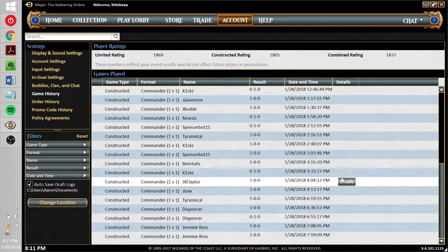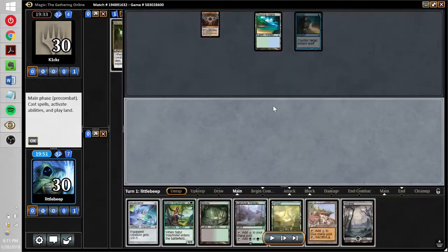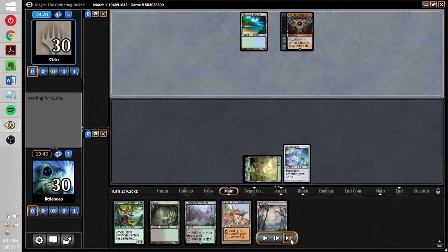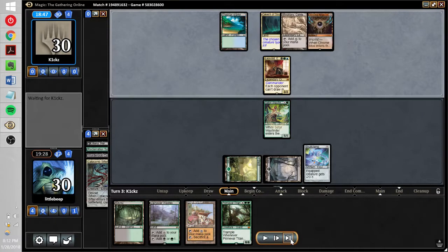Now we're up for the one loss of the league — a real heartbreaker against Kix. Kix is playing Leovold, and we are forced to mulligan into a really unpromising hand: Skullclamp, which is not very good against Leovold, a Satyr Wayfinder, and five lands — which is really bad. They have a Mox too, so they're going to get to play Leovold on turn two. We're not going to get any time to get the Clamp going. This game seems horrendous — we should just lose automatically — especially since we just drew a six-drop. But there is hope.